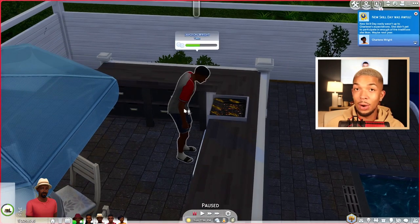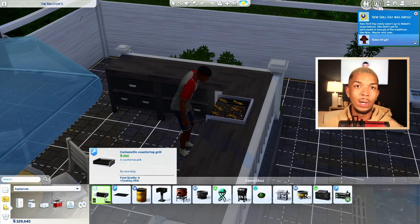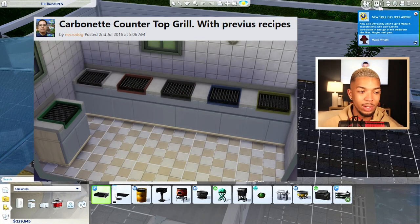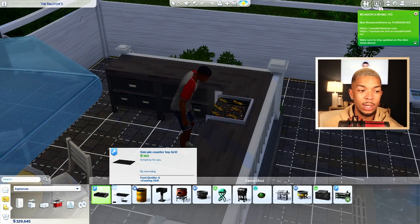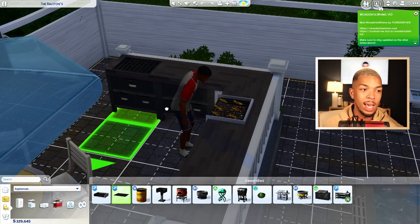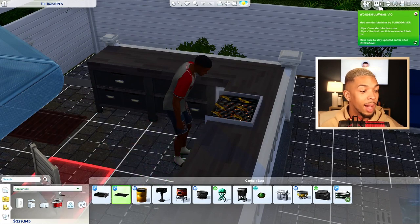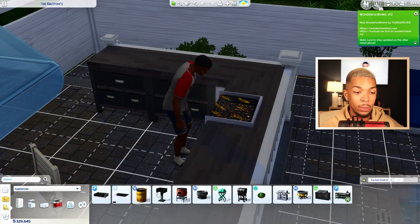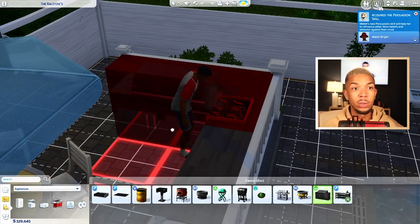It looks like Jason over here is already using our first item. Our first item is by NecroDog — he's been featured in my kitchen essentials video for his toaster mods — but he has made these countertop grills. They come in two different flavors: the simple countertop grill and the carbonette countertop grill. They are grills that slot into any counter, and I feel like we do not have enough grills in the game, especially grills that fit into outdoor kitchens.